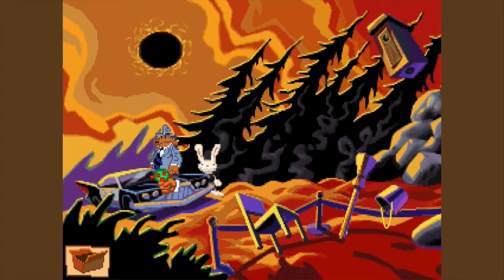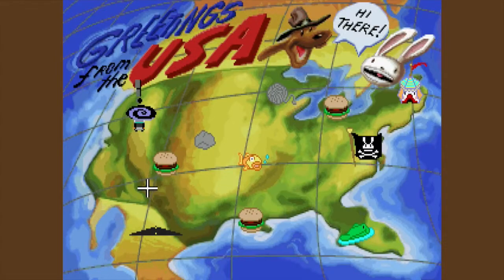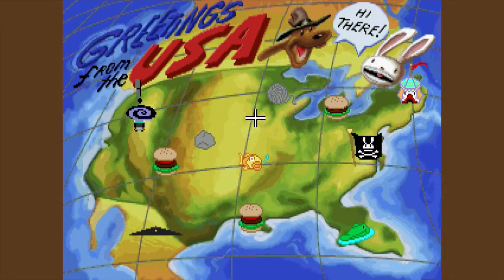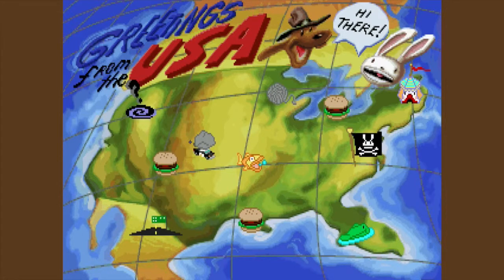Hey guys, my name is IkeboT1, and welcome back to Let's Play Sam and Max Hit the Road Blind. As you saw in that brief cutscene at the beginning, I went back and figured out where the clump of hair was. It was actually in the guest shop.